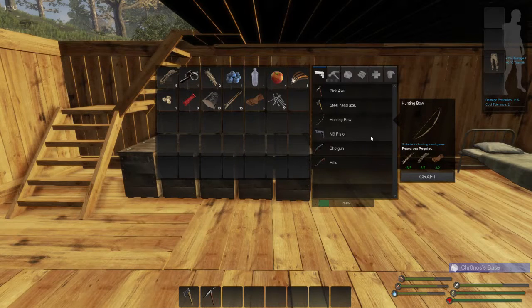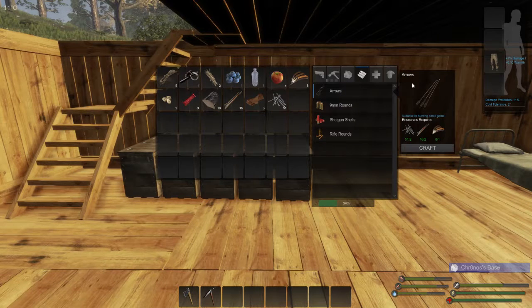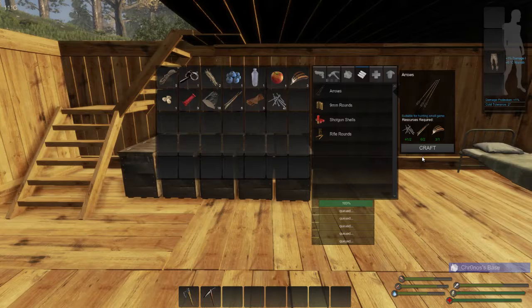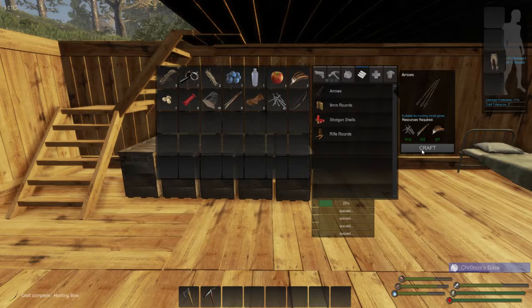We're going to also get some arrows happening. I'm so excited for this because it's really going to move us away from having to use bullets for everything. I mean, to kill a chicken can take up to five bullets - that's just crazy. Bullets are not that plentiful when you really think about it. I mean, if you're finding them that's great, you can craft them as well, but it's not like they grow on trees. So this is going to be really, really positive.